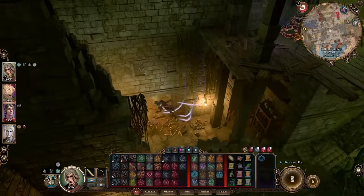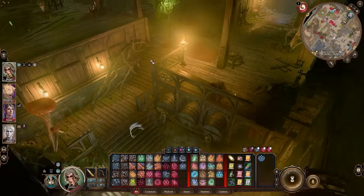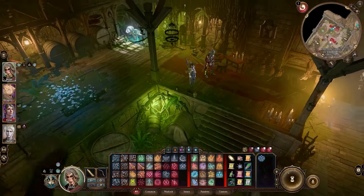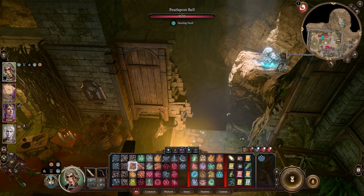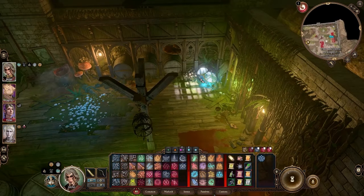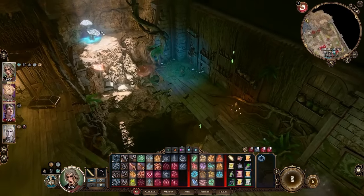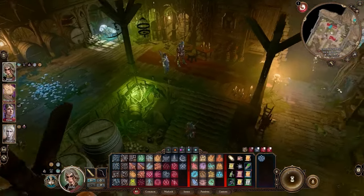Once you get through the next door — which will have a trap; I chose to just blow the door up — you'll go into a room with weird mushrooms everywhere. There's going to be one on the east side of the room, one on the east-northeast side, and one on the west side, for a total of three mushrooms.